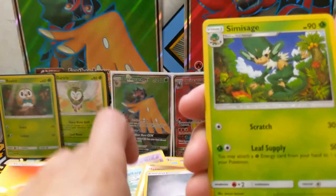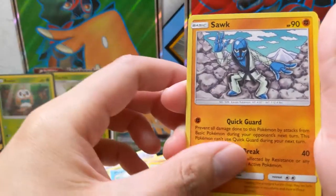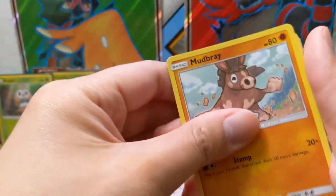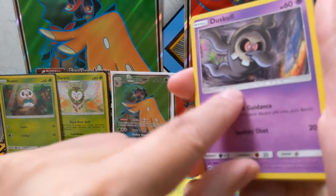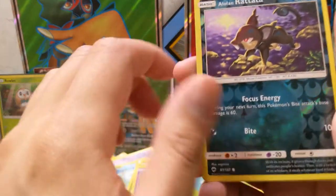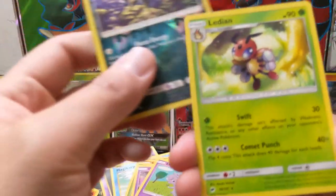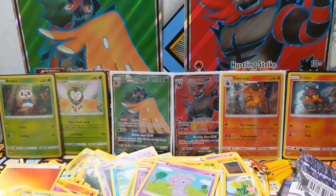For our last pack we have energy, Simisage, Weakness Policy, Porygon 2, Sawk, Mudbray, Oddish, Duskull — it's like dabbing — not impressed, Holo Rattata, and then just a Ledian for the regular rare.